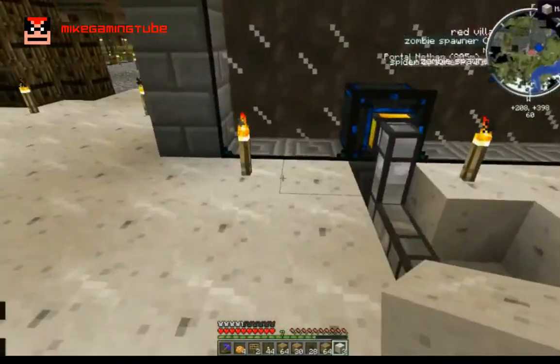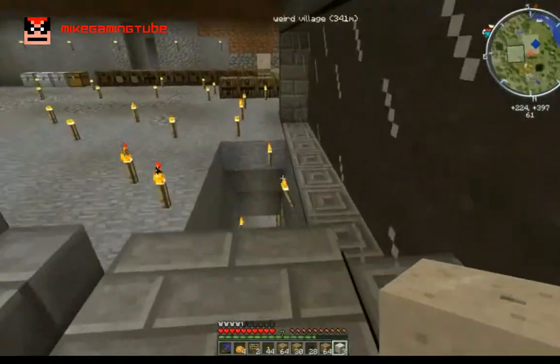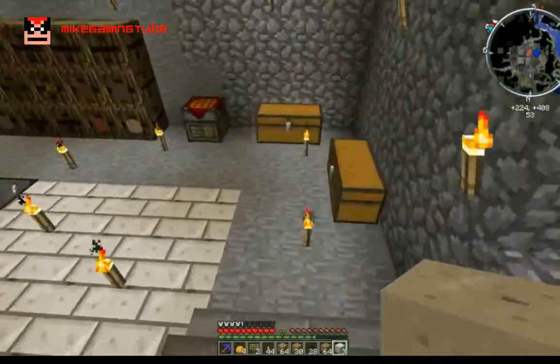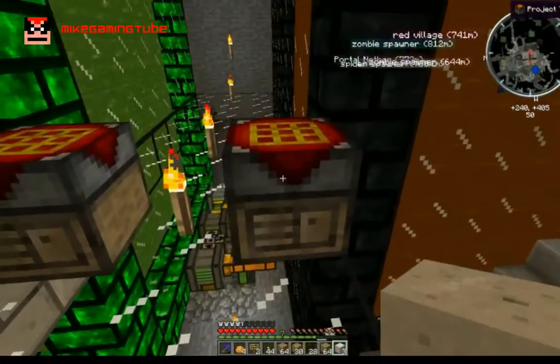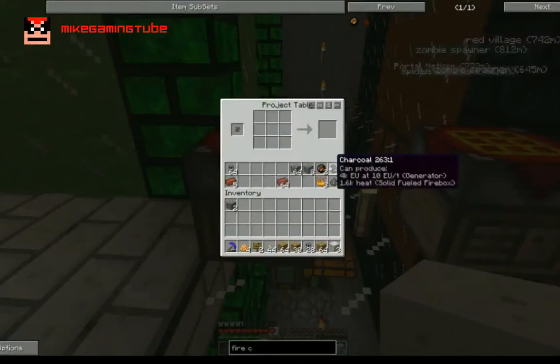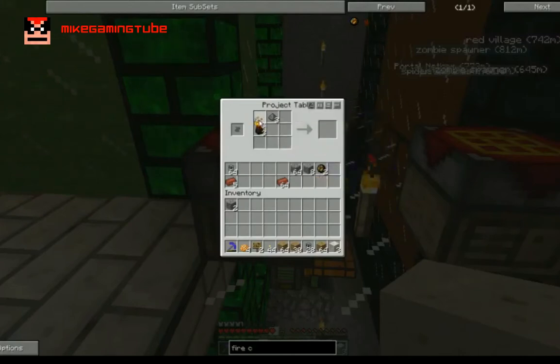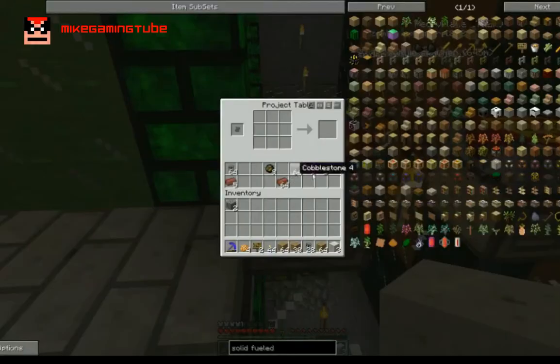Now we need to make our boiler. I don't know if I did the other boiler on camera — I'm pretty sure I didn't, but I might have. It's quite simple actually. All we need is fire charges, and this is really simple: we just need charcoal, flint powder, and blaze powder. We get nine. We need nine for the base. And then we need a furnace, bricks, and a fire charge. So we need nine of those — I have enough here for nine furnaces.